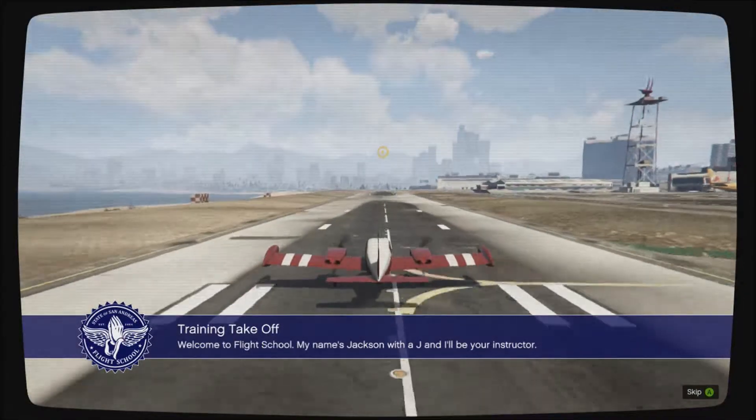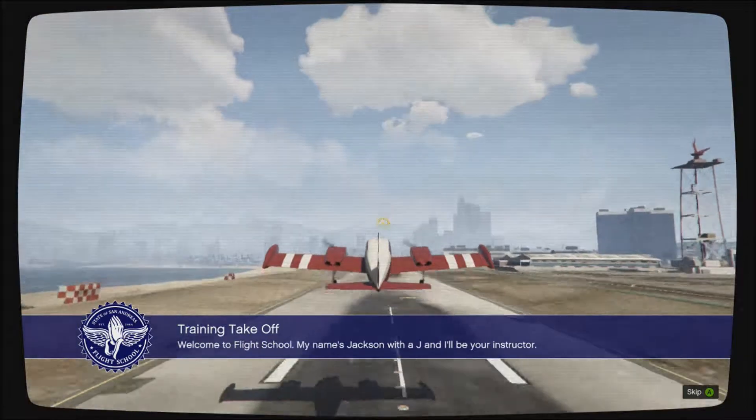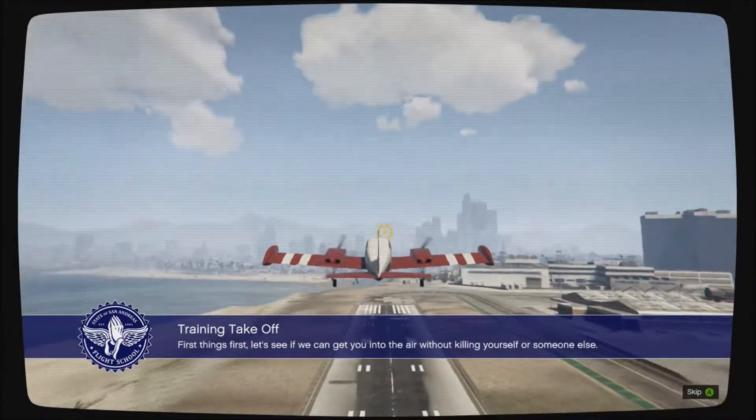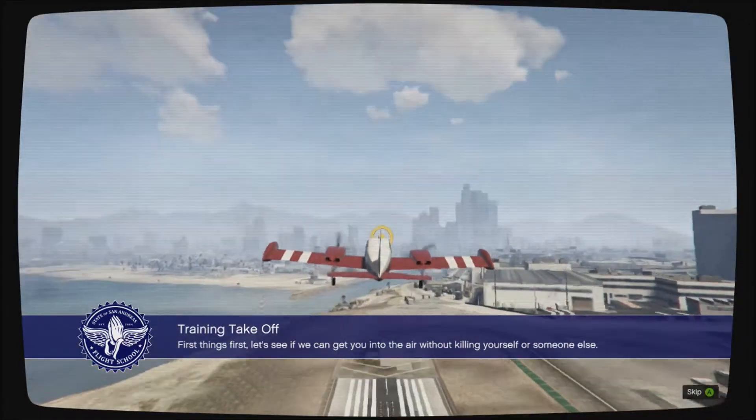Welcome to Flight School. My name is Jackson — with a J — and I'll be your instructor. First things first, let's see if we can get you into the air without killing yourself or someone else.